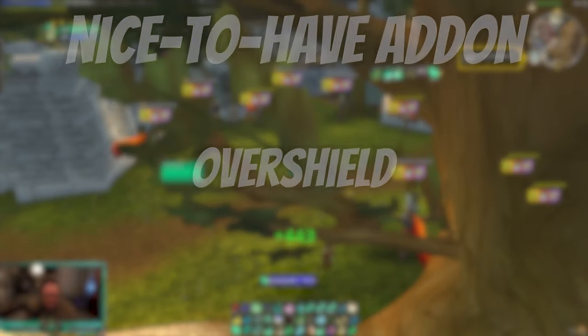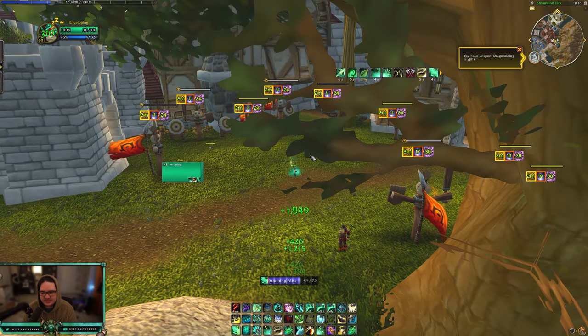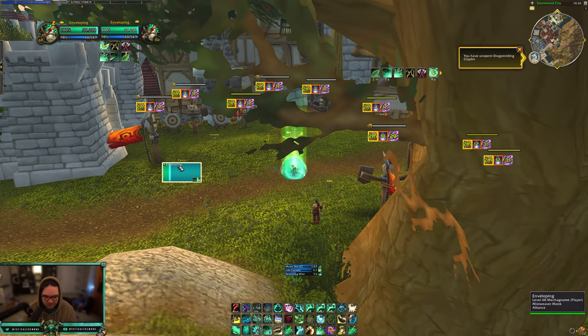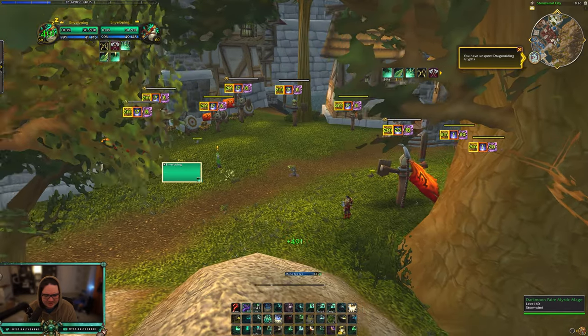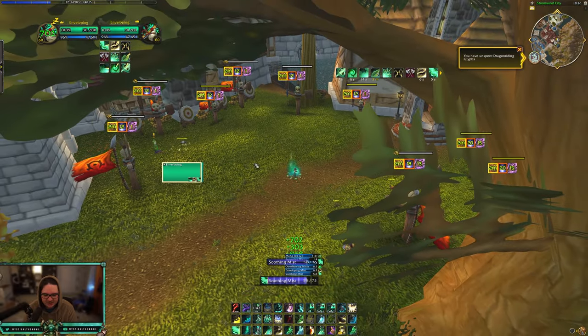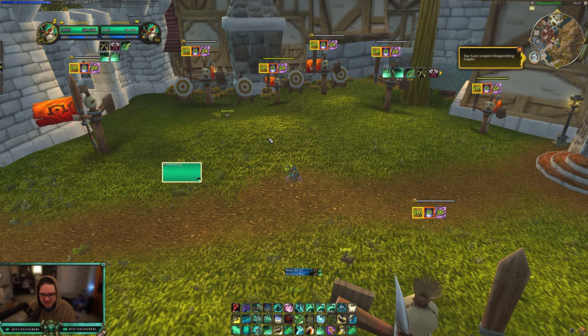The last add-on is only useful if you have an absorption shield — so Disc Priests and Mistweavers — and it's called Overshield. What it does is put an overlay on your raid frame showing how much absorption is left. I don't know why this isn't a default Blizzard UI feature, because without it you just see a weird little white indicator that doesn't tell you how much absorption remains. Really good for awareness if you're a Mistweaver or Disc Priest.